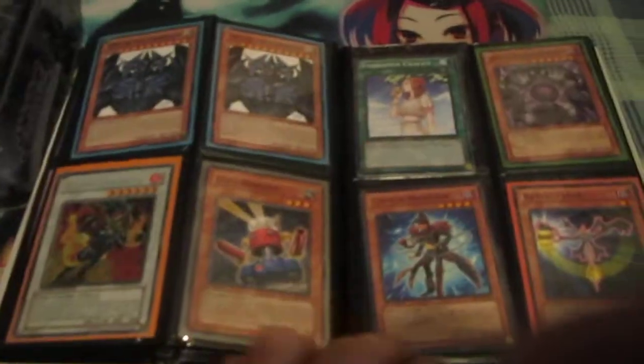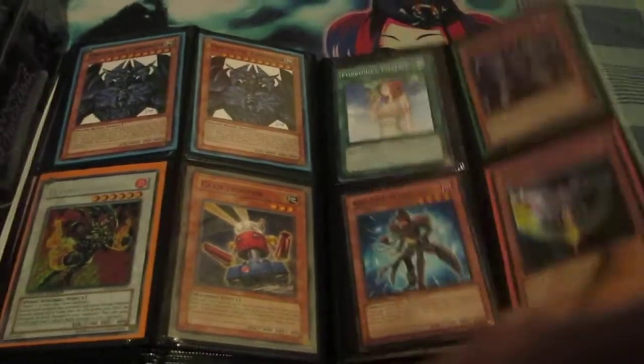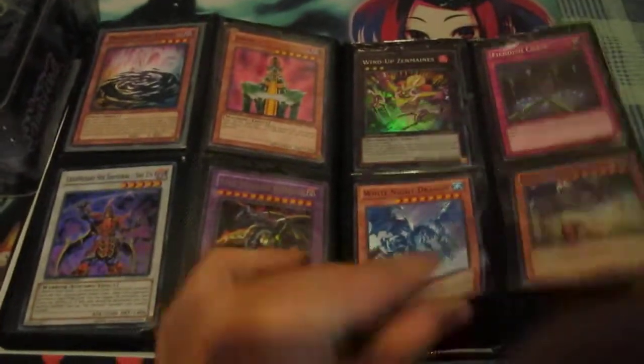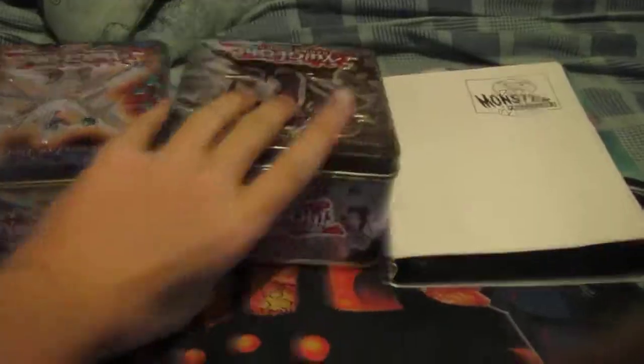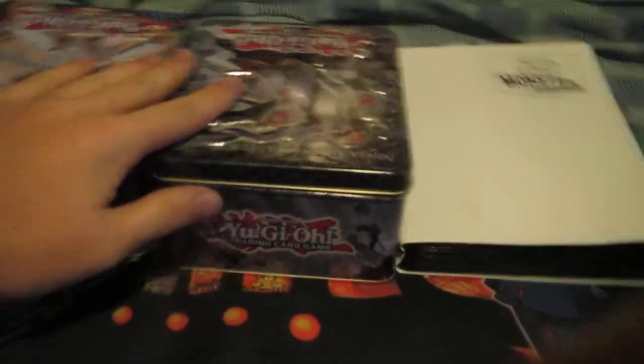Lylas — these are common, and these are Star Foil. So again, you get these three things: the two tins of commons and the binder. Enjoy your bidding, guys. Make sure to comment, rate, and subscribe to my YouTube channel. Peace.